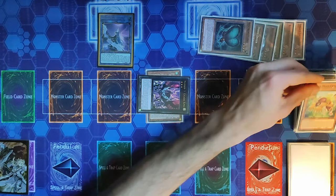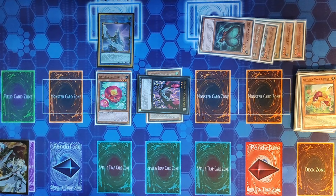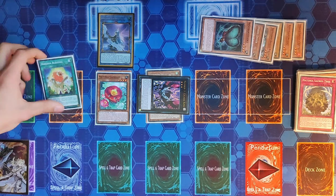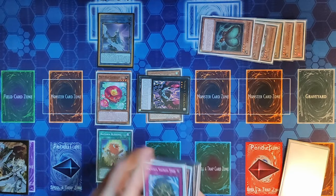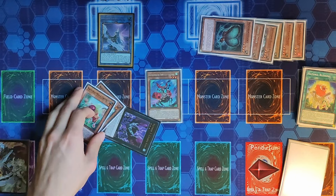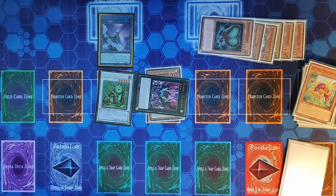We use Mole Cricket's effect, tributing it to Special Summon Camellia from the deck. Camellia's on-summon effect sends Naturia Sacred Tree from deck to graveyard. Sacred Tree triggers, adding Naturia Blessing from deck to hand. We activate Blessing to Special Summon Mole Cricket back from the graveyard. Again we have a Level 4 Earth Tuner and Level 1 Earth Non-Tuner — together making Level 5 — and you already guessed it: Naturia Beast.